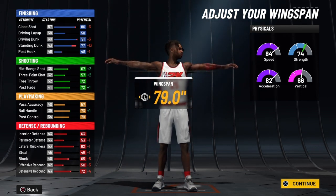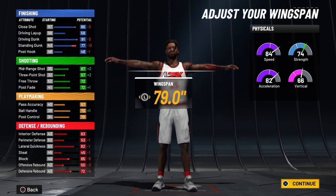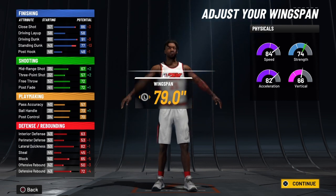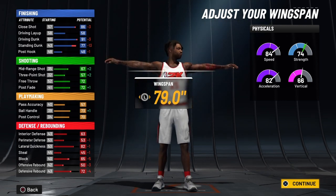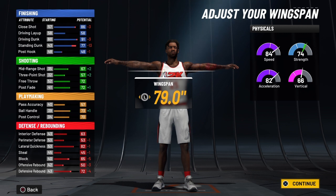Now the juicy part is the physicals on this build — it's going to be lights out. As you can see, it's very strong. You're going to be able to drive to the hole with consistency. Once you get to a black badge, you're going to notice a dramatic change in the build — once you get that silver Quick First Step.